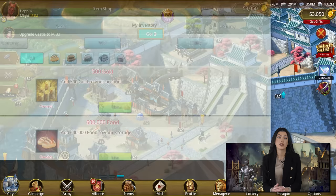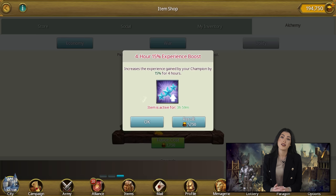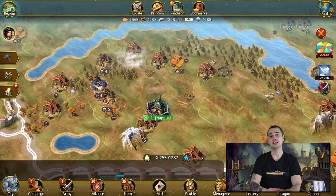The number four boost comes from alchemy. It can be found in your item menu — click on the utility section and keep using it until you get the champion XP time-limited boost. It provides you with 25% bonus XP for the next four hours, so don't be a peasant — you need that boost. Number five is another time-limited boost that can be found in the bonuses and effects menu. Click here to open this menu and scroll down until you see it. There are different types of champion XP boost items, so make sure to choose the best one before you start farming.